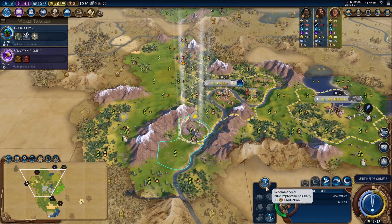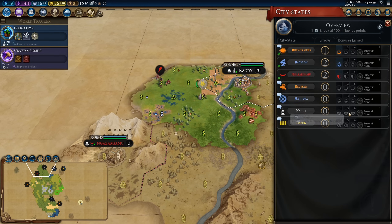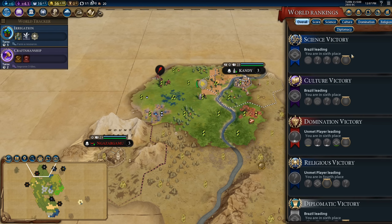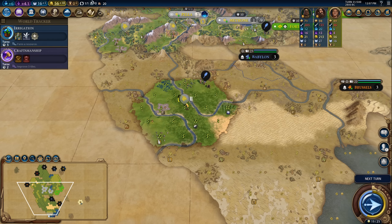Let's go ahead and improve the quarry — boost for Masonry — then send this builder over to build a plantation. We found Candi city-state, though we were not the first to meet them. They want me to build a holy site — there are actually two city-states that want me to build a holy site right now: Lisbon and Candi. I could invest in a holy site for plus two faith and plus four gold per turn, but that seems like a pretty big investment for a game where I don't want to focus on religion.